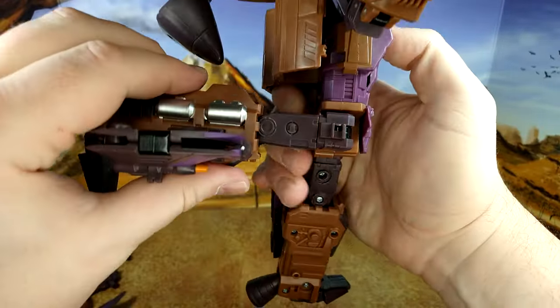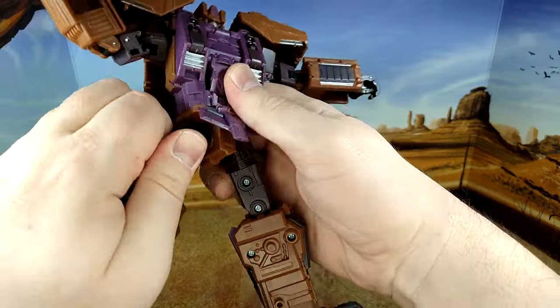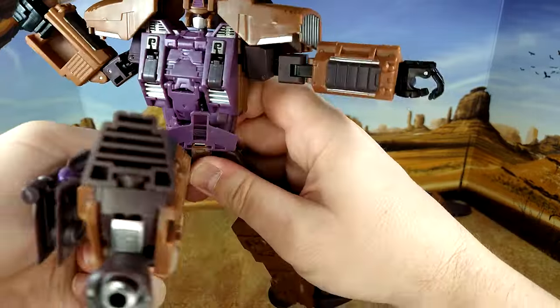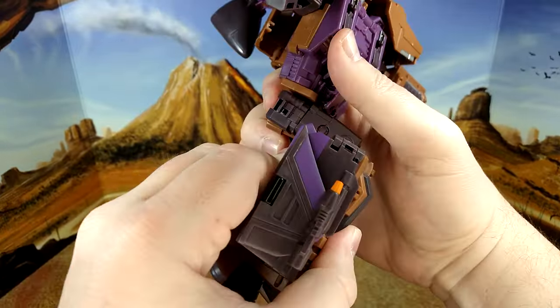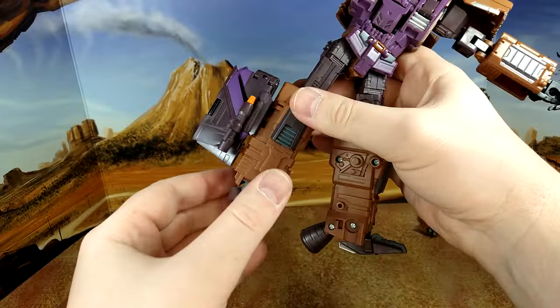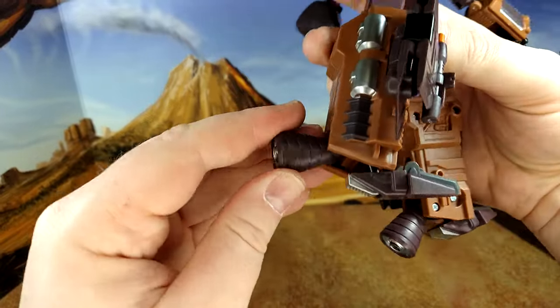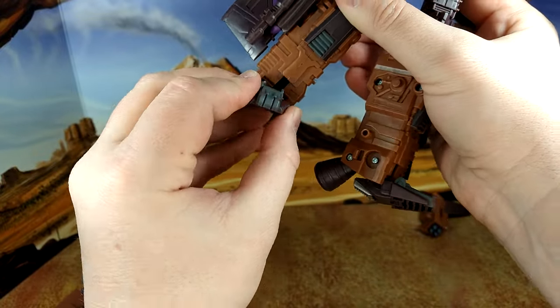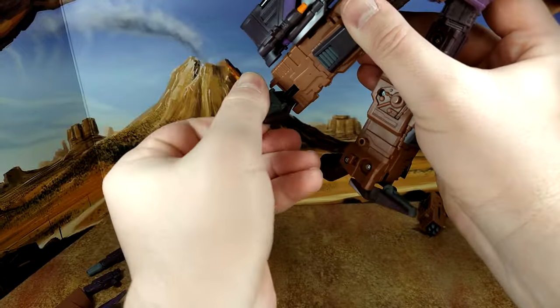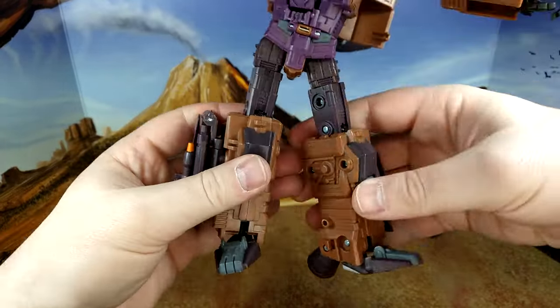Very tight ratchet. Kick back — lift the skirt. You have a kick up, kick forward. You have the feet: a heel movement, toe movement and a rocker, and then it rotates for transformation. So you can use that to pose your figures.